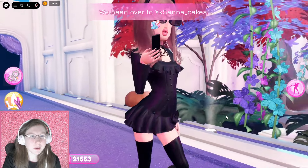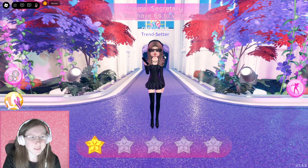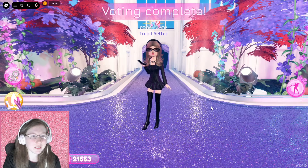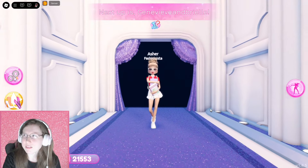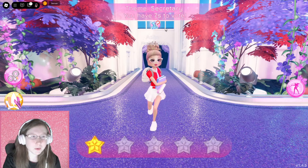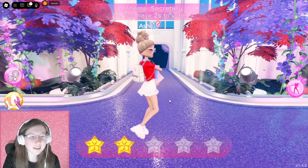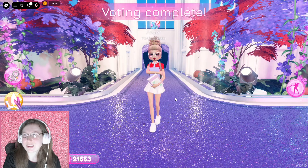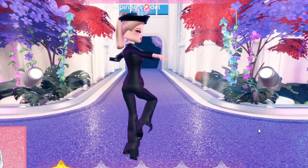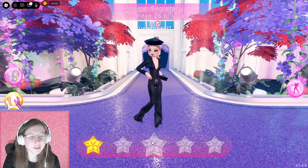Next up we have Santa Cakes — not super bad but the face is kind of throwing it off a bit; it's not really giving me secretary vibes, so I'll give that a three. Next up we have Jenna Beef — this looks like a school girl outfit. The theme says 'office ready looks with skirts and blouses' — that's not secretary, that's like a school student. Next up we have Luciana — I feel like this would be more suitable for a runway or a model.